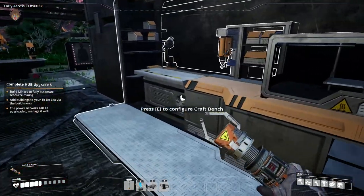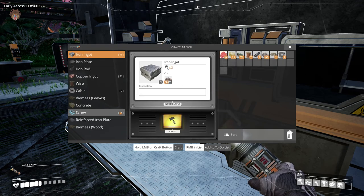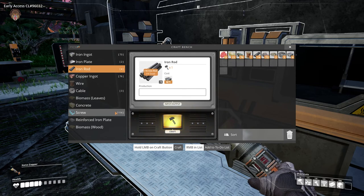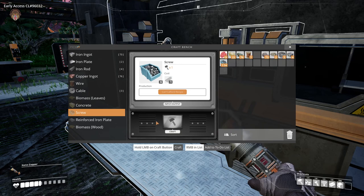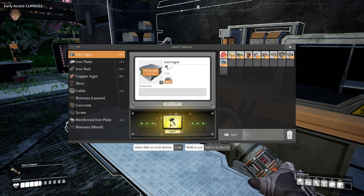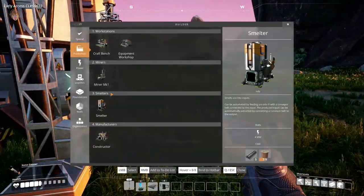Another constructor requires three reinforced plates — now these are always a pain in the butt to make because they require iron plates and screws. Let's go ahead and do that. First things are the rods and then a bunch of screws. When you craft so much, this whole panel becomes like superheated — glowing red and everything is shaking. That is so cool, attention to detail, that is just what I like about different games.